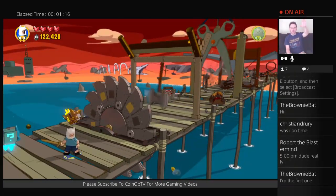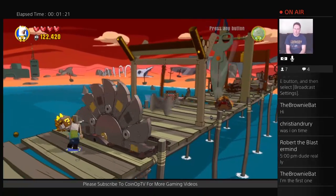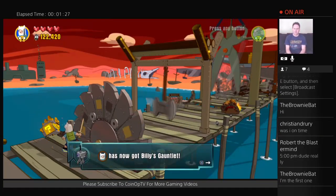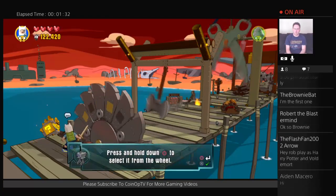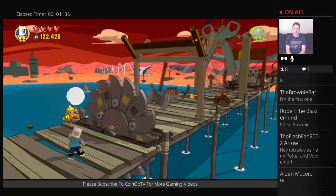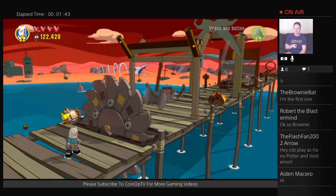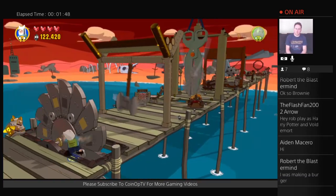In case anybody's wondering why I am live streaming late — there was a big update and I had to wait for the game to update. Billy now has Billy's Gauntlet — press and hold down select. So it looks like I've added this — Billy's Gauntlet! I didn't realize I was adding new things to my character. I'll turn the volume down a bit, apologies for being a little late.